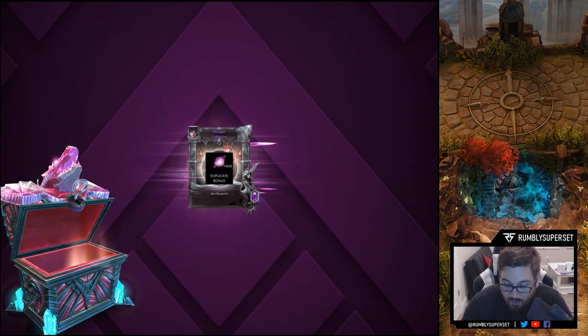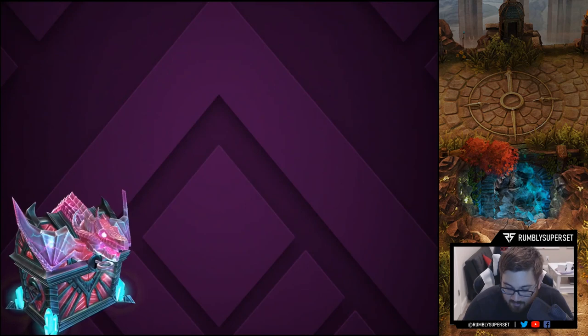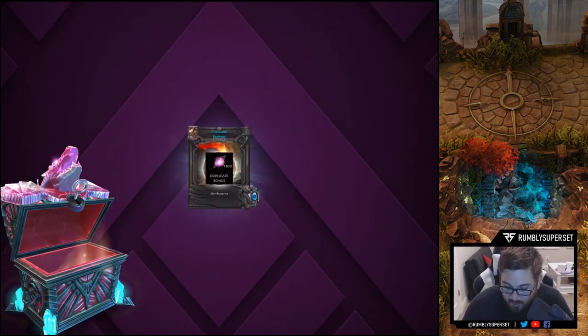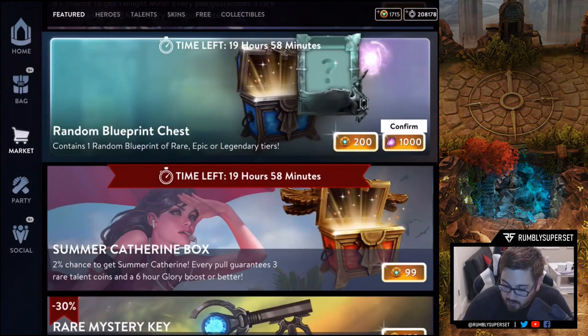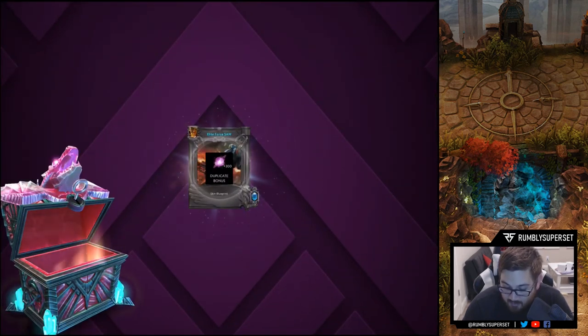Number six — Paragon Catherine, that would have been a good one. Number seven — Firehound Fortress. You can get legendaries! I got the Fly or Die — that was number seven.